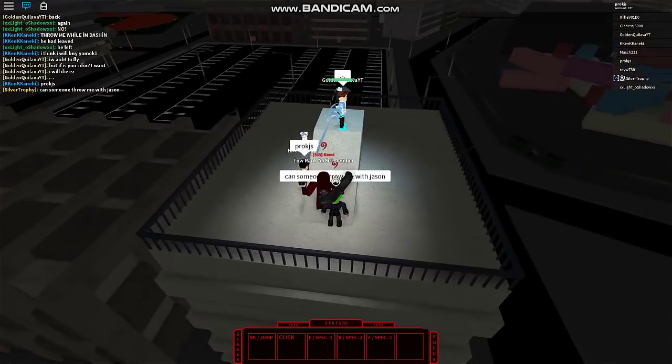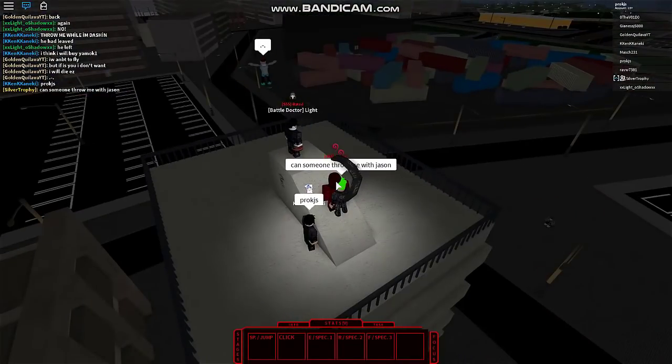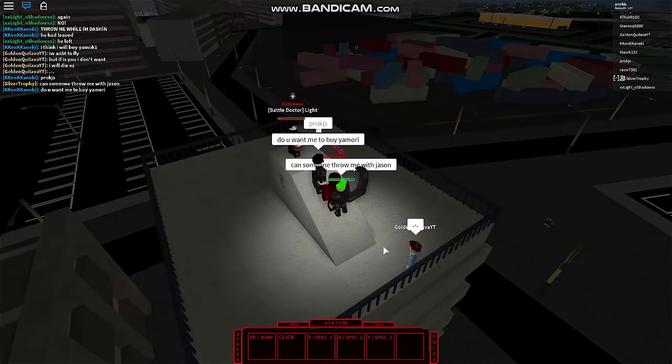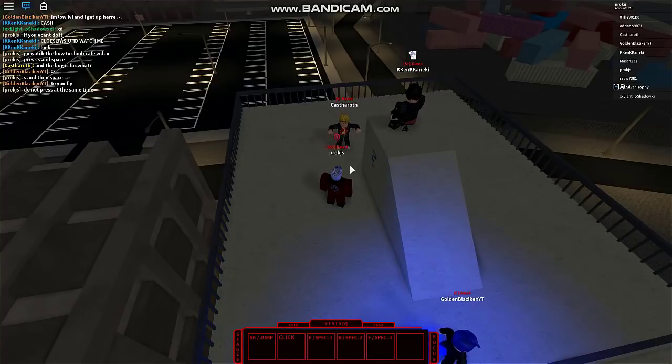Get on top of the cafe, get on the slope, and the Kakuja should be able to stand back right there, and then just fling us on top of the building. Oh my god, I'm lagging so much, this is so bad.